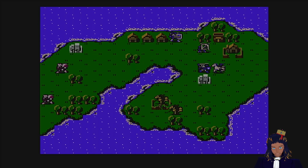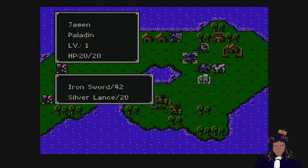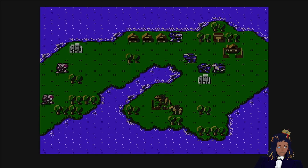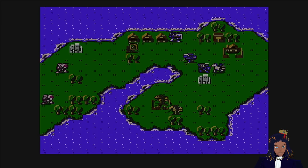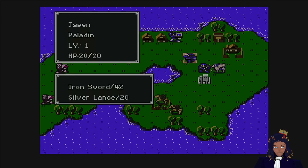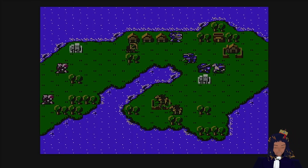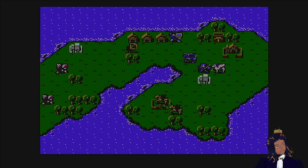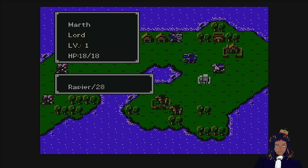Let's just go into it. How far can I go with him? Wait, do I have javelins? Silver lance and iron sword. Let's move you all the way up there and wait. Do these guys have names? They do — Jagen, Draug, Gordon, Cain... Cain and Abel. Really!